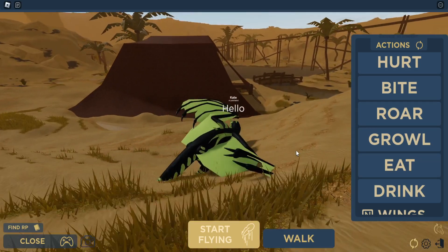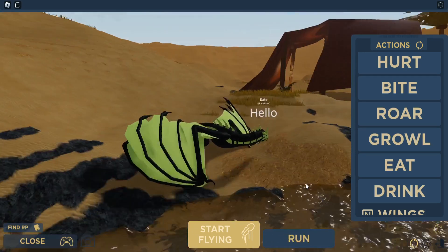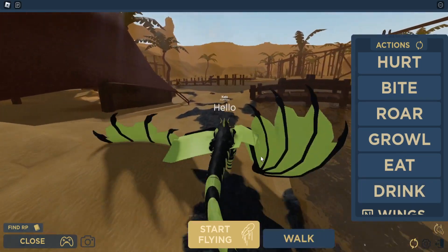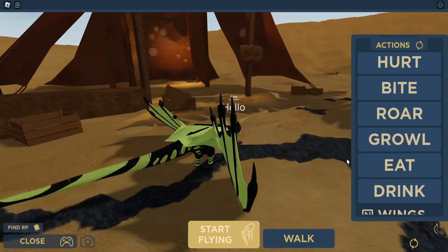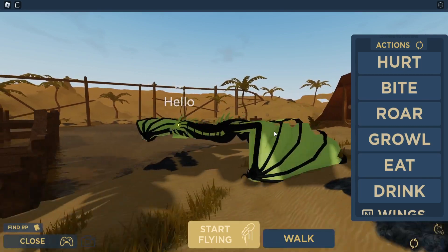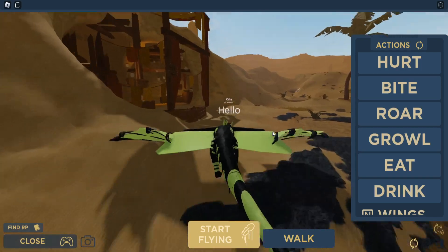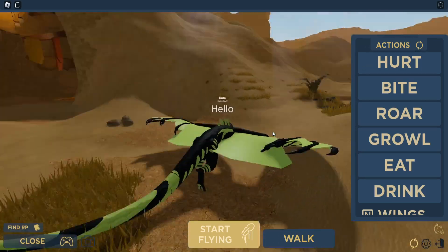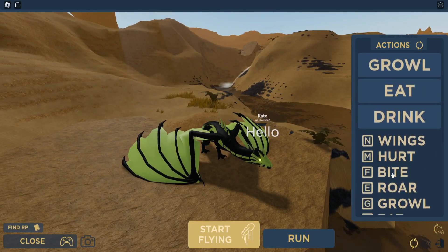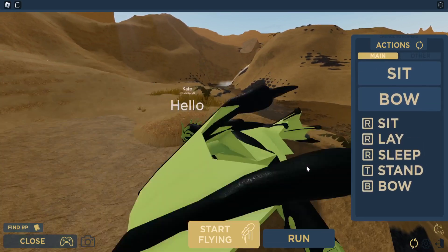We do have an eating animation I think if we find food. I think if I go up here to drinking I can drink the water. The scorpion does have a roar and can drink as well. The map is fantastic and the background sounds are just amazing — I think it fits totally and sounds really good. The animations for the run are kind of wonky, not going to lie, but they can always improve as it is early access.